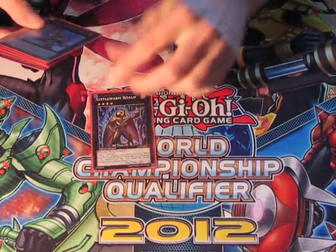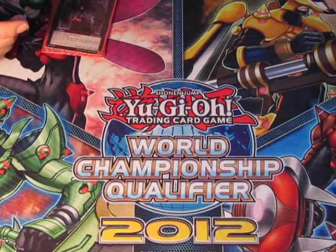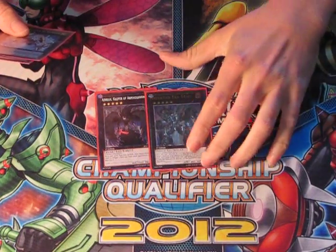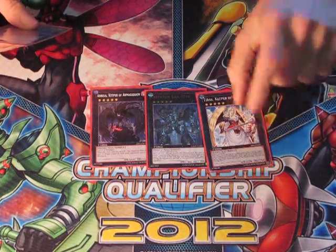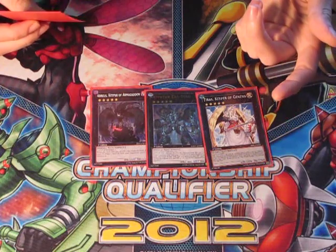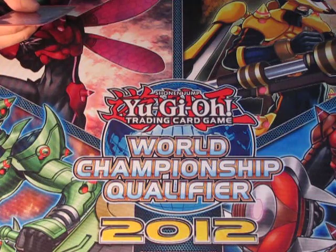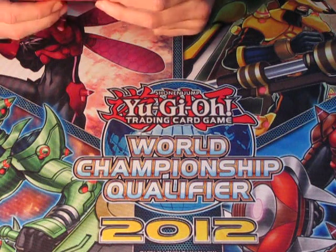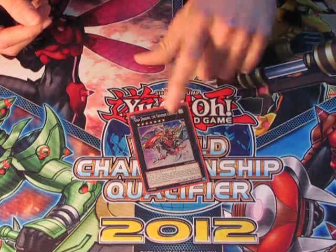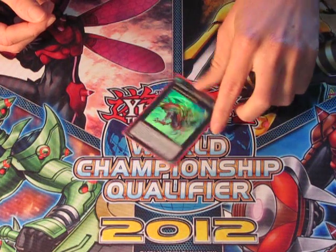On to the Rank 4s — pretty staple really. We've got Number 11: Big Eye, Maestroke, and Utopia. And onto the Rank 5s: we've got Tiras, Inzektor Exastag which I really like. I'm waiting on a Volcasaurus at the moment and it should be here soon — that's a really good card, so that's my last Rank 5. Volcasaurus works really well with this next card: Gaia Dragon the Thunder Charger. Get out Volcasaurus, pop one of their face-up monsters, they take damage, then you overlay for a Gaia Dragon and swing for a direct attack.